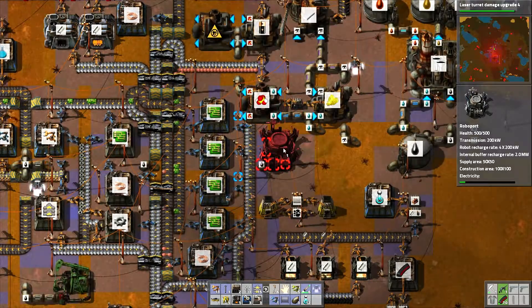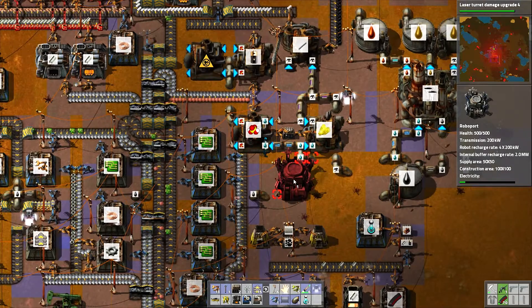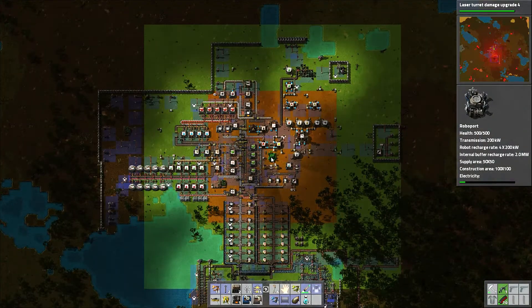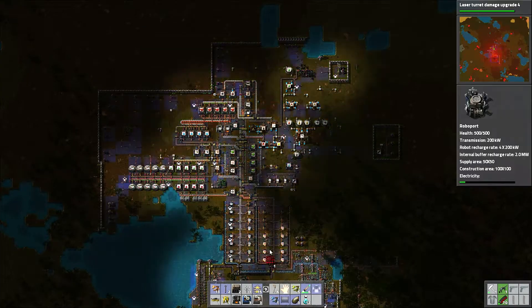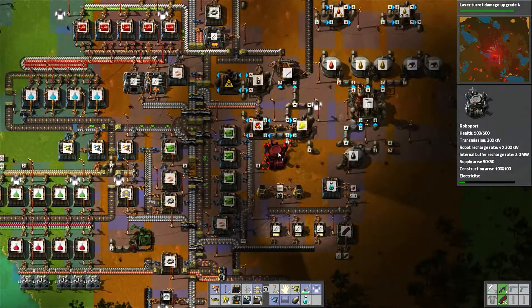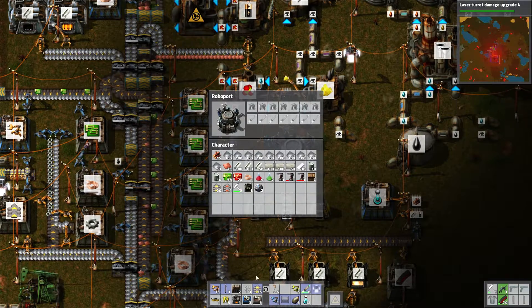I don't need to build another sulfuric acid — I don't think I ever need to have more than one of those. There's just not enough room right there because of all the pipe. Looking at the range, it gets all the walls to the east pretty well. I'll end up having to build another one over here and another one to the south. For now, there we go — first robot port. It needs a source of power and it needs the robots.